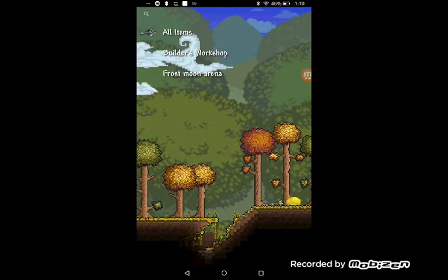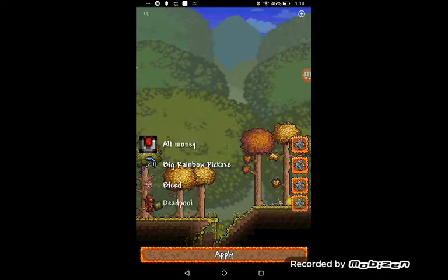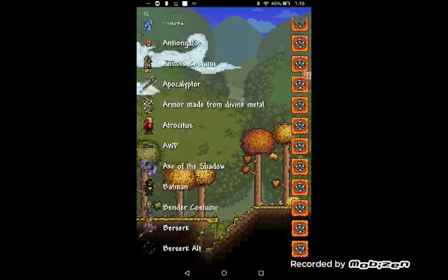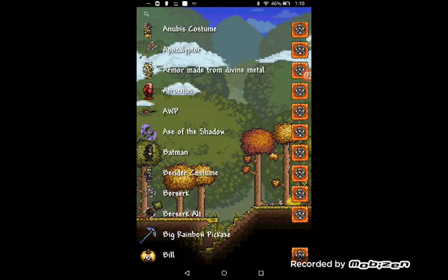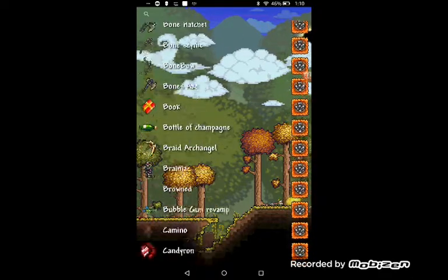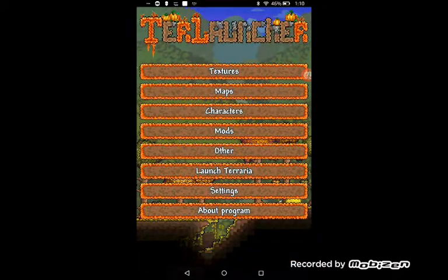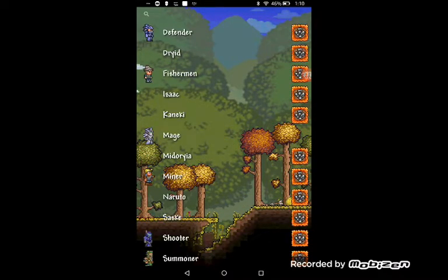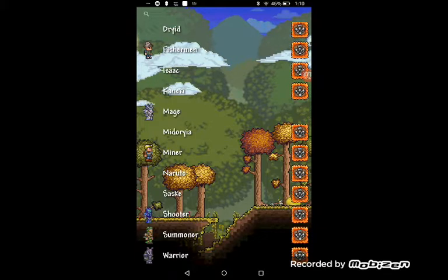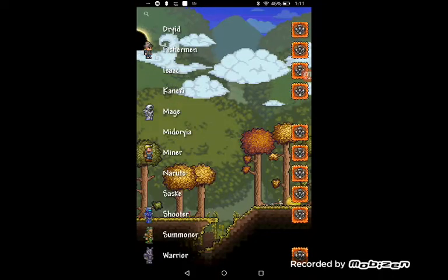There's All Items World, Builder's Workshop, but you don't need All Items World - I'll show you why. There are textures, drag stacks, a Batman costume, and other texture packs. For characters there's a mage, a fisherman, a summoner, Naruto, Sasuke. I'm going to download the summoner and the shooter.